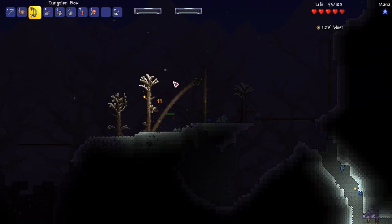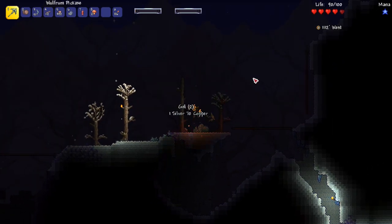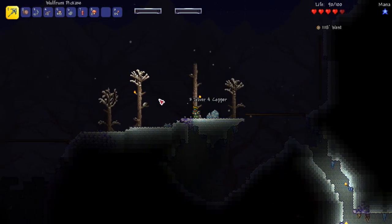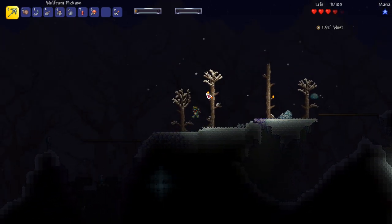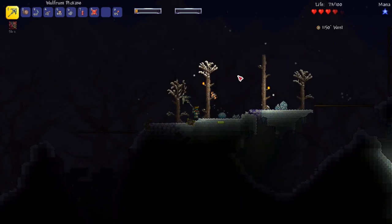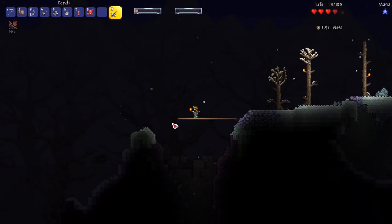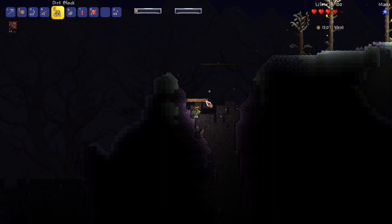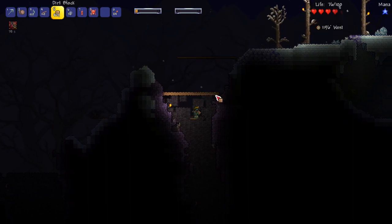The yo-yo is definitely the worst option here. There are worms — how many are there? I can't see anything, it's so dark. I put a torch down and wall myself in for safety. I add some platforms to get up safely. Okay, we're safe now and I can gently make my way down. No rope though — I'd rather be slow and safe than sorry.